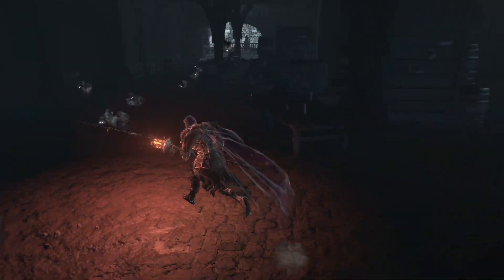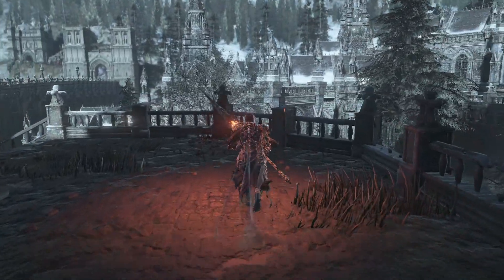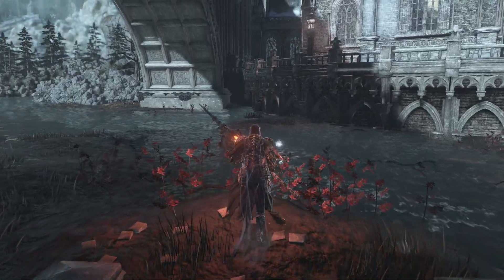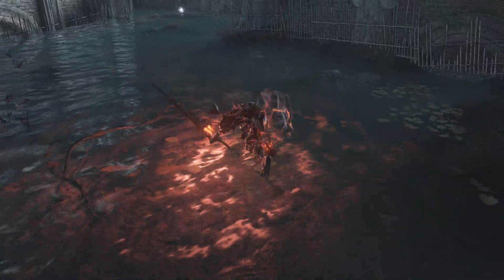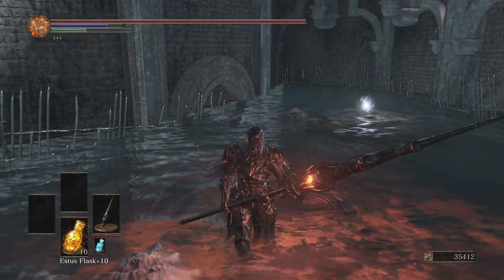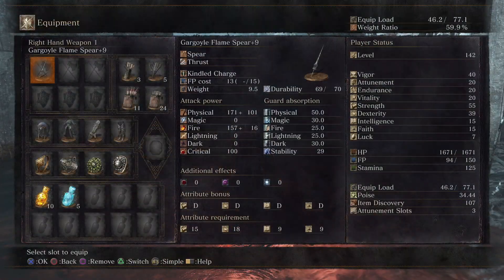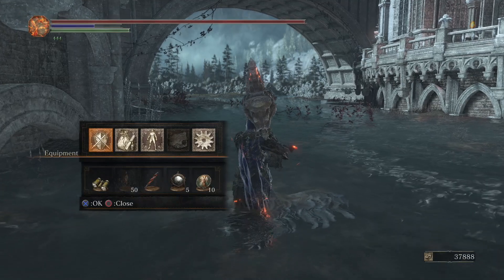Because yeah, it's very helpful. They're very weak to fire — very weak to fire. And considering I don't need the light source anymore but a fire weapon would be nice, I'm gonna switch to the Demon's Great Axe.